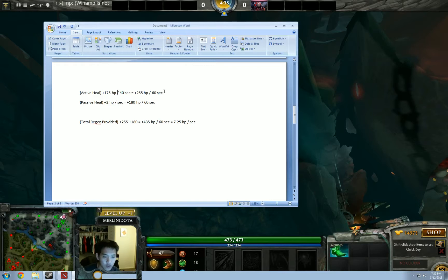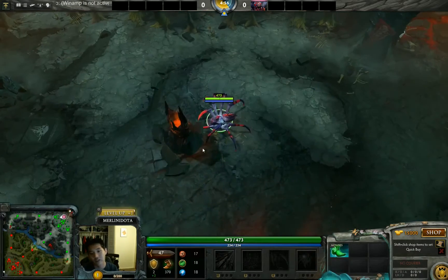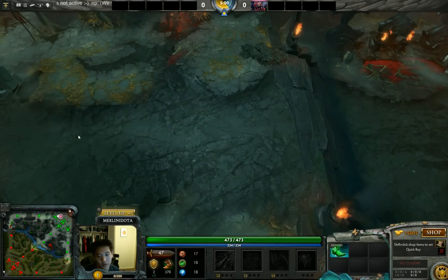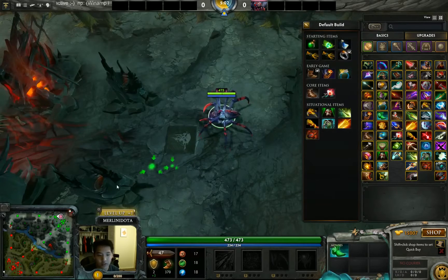I did a bit of math: the active heal provides 175 HP every 40 seconds, and it happens over 10 seconds. This equates to 255 HP over 60 seconds. The passive heal of 3 HP per second equates to 180 HP per minute. Adding both together, you get 435 HP over 60 seconds, which is 7.25 HP regen per second.